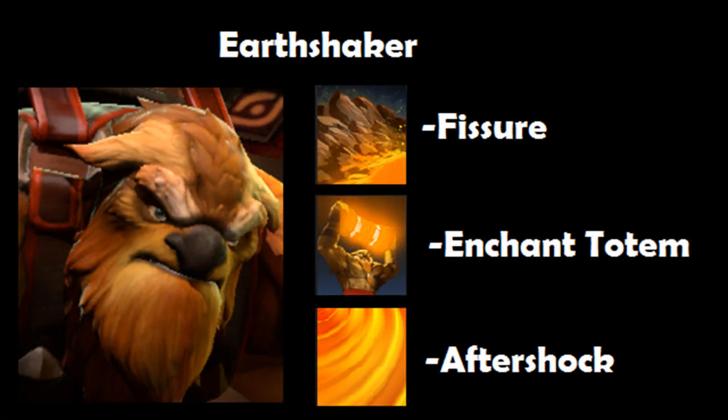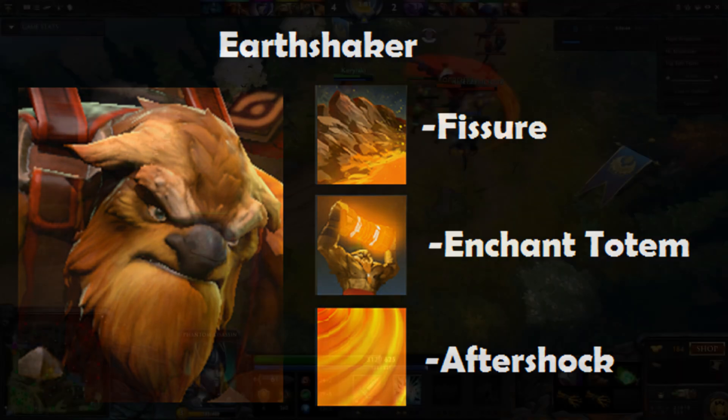Earthshaker is also very good because Fissure traps enemy heroes in lane, allowing Phantom Assassin to do more damage. And with Enchant Totem you have all the damage you need.